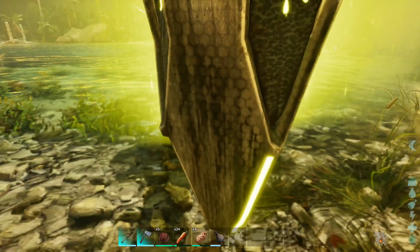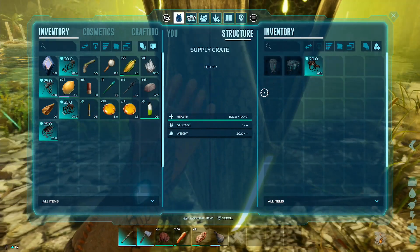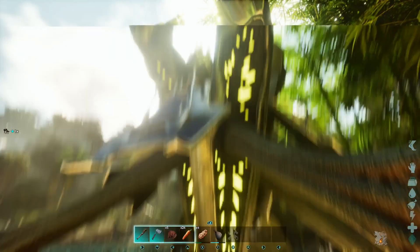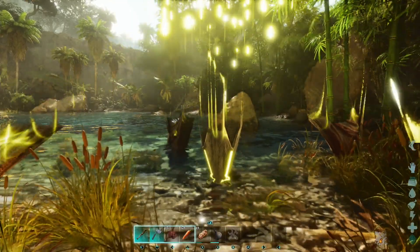Because I know I'm not going to be able to kill a Giga with an ascendant axe. Anyway, let's see what's in this yellow drop. We got an ascendant sarco saddle here and a diplodocus saddle. Pretty decent loot. I'm not really sure how that will help us against the Giga.